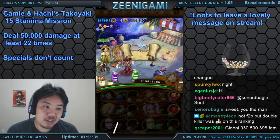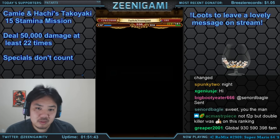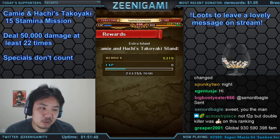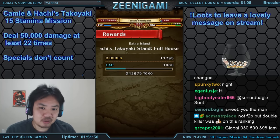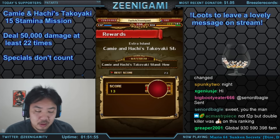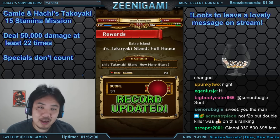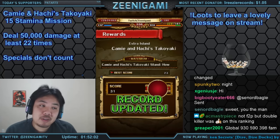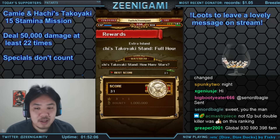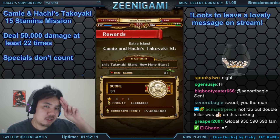The mission is very, very easy. You can do all sorts of teams — double Killer will work. Double Killer with a bunch of DEX characters is really all you need, and end on your high attacking characters. I got 31 points out of a required 22, so an extra nine points without trying too hard. I've been Zenigami — good luck with the mission, it's pretty easy. Thank you so much for watching, stay beautiful.